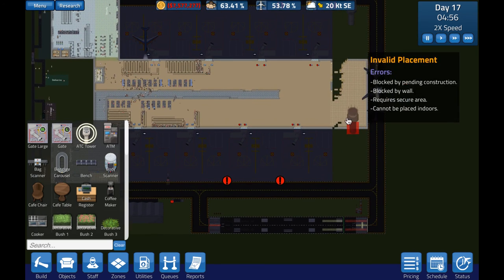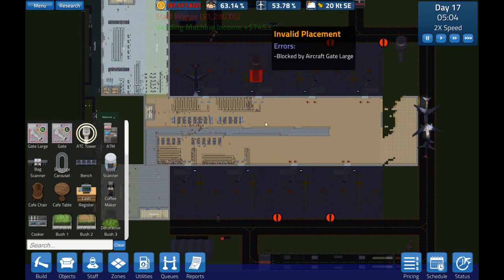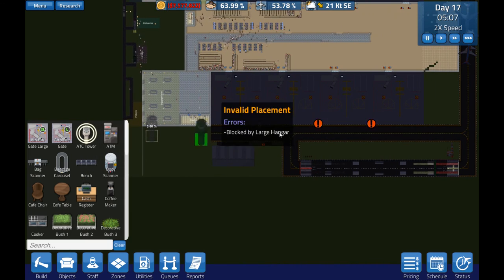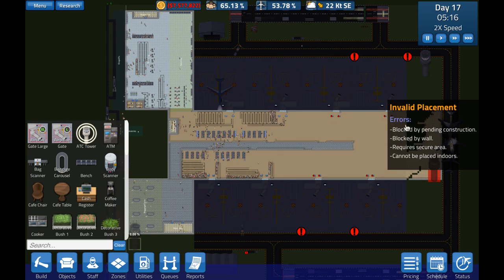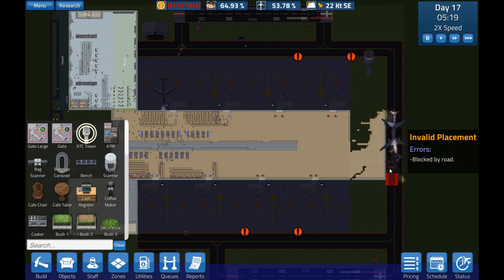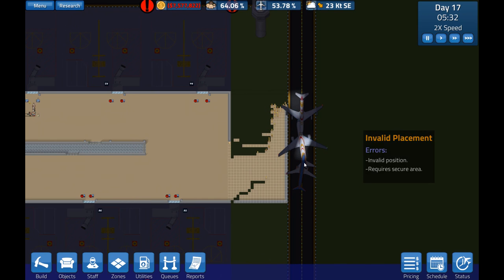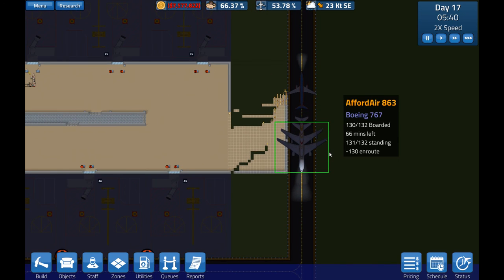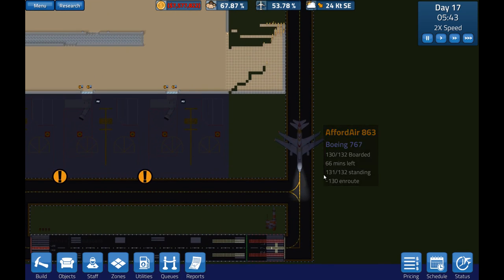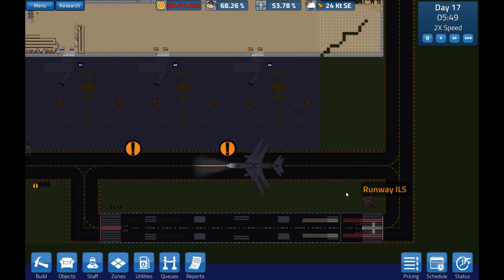I'll also put the baggage routing station over here so that it's equidistant to all of the gates — well, equidistant to the furthest gates — and we'll just run it around like that. We're going to add an extra set of taxiways to stop the taxiway tango, which is now more like the taxiway deadlock. Can we please break the deadlock? Yes! Look — the big plane is piggybacking the little float plane. Now that's something you don't see every day.